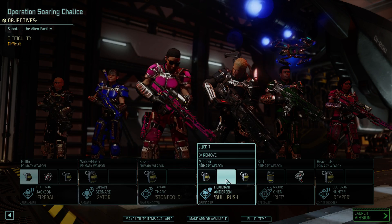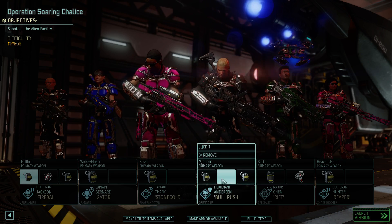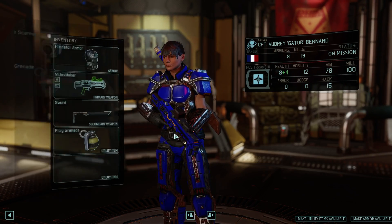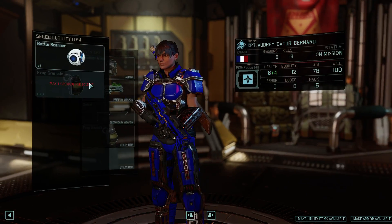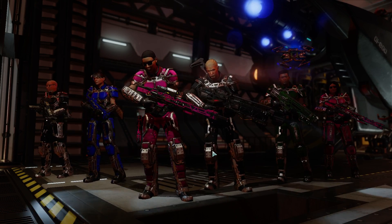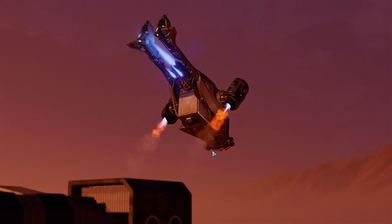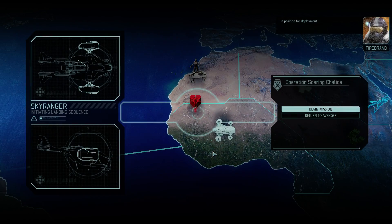Both grenadiers should probably be carrying a mimic beacon. It looks like I've still got access to a battle scanner — actually it was on the other character, it's on Gator now. Gator was injured, she was deployed late last episode, but she's a badass — she's got Bladestorm now. Sky Ranger deployed, in position for deployment. In the pipe, five by five.